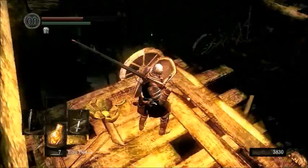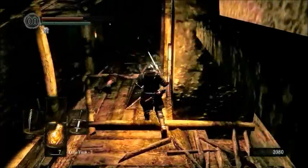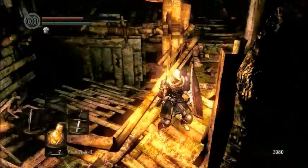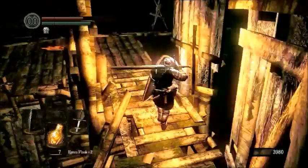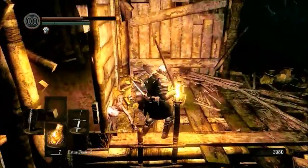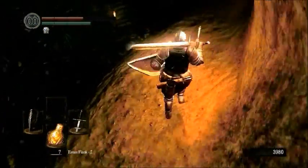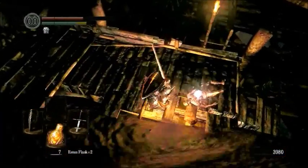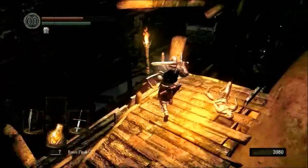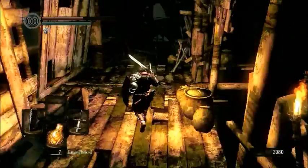Go ahead and run down this way. I'm going to show you guys that item that was there. Run back here. Go up the ladder — there's quite a few ladders in this area. It's actually kind of confusing unless you're trying to find your way, so it's generally wise to have some sort of map or guide. That is the Shadow set. It's basically even lighter than the Thief set and has better poison resistance — basically it's for ninjas, which I think is awesome, because ninjas are cool.